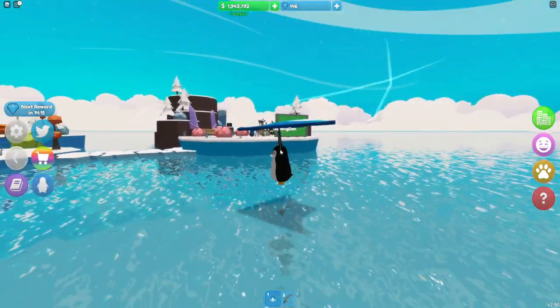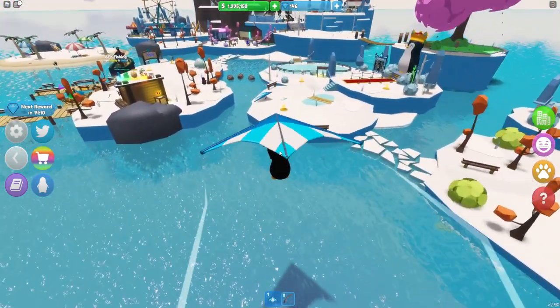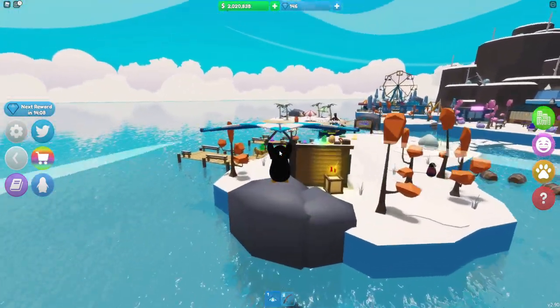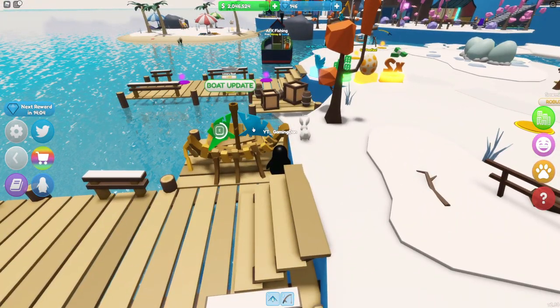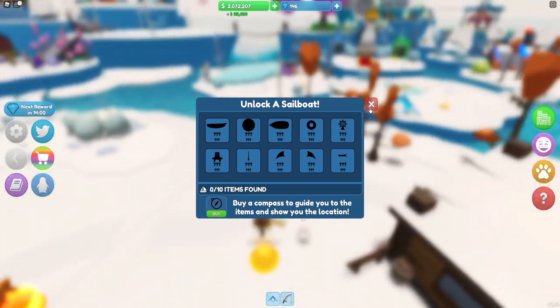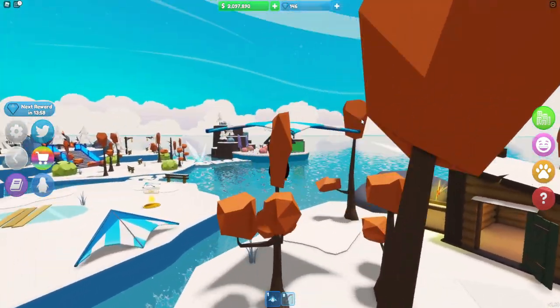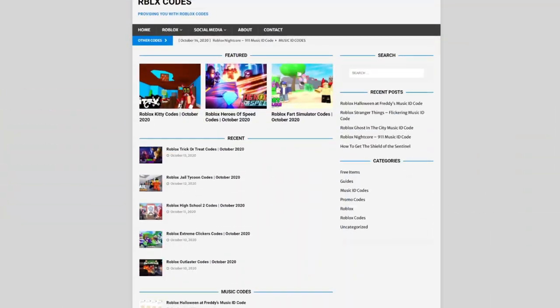In today's video I'm going to be showing you guys how exactly you can find all of these boat park locations. For the new boat update — the sailboat — as you guys can see there are 10 different boat items across the map. In this video I'm going to be showing you guys all 10 locations.